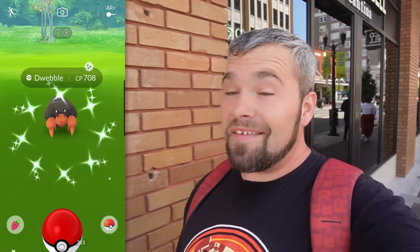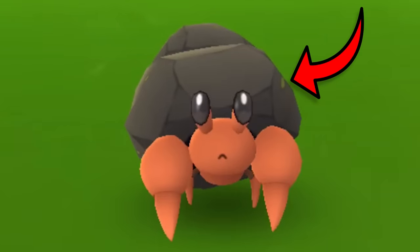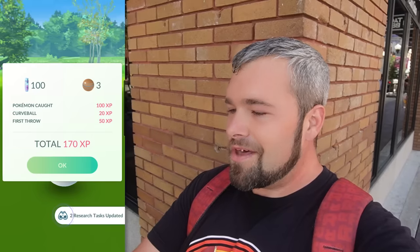I honestly didn't think this was going to be our first shiny of the day, but I'll take it — it's a fun one. Shiny Dwebble doesn't change too much. It gets a little darker, but on the upside it also has a little green spot on the corner of its shell. But when it evolves, it turns fully green. It really changes when it evolves. Kind of wish that Dwebble was that full limey green though.